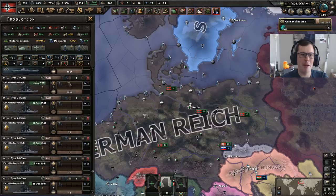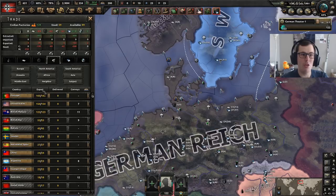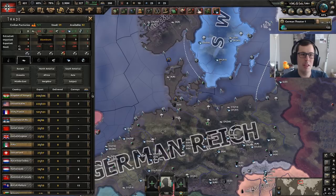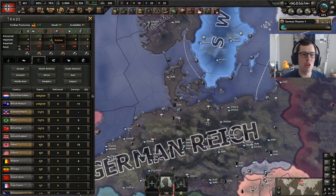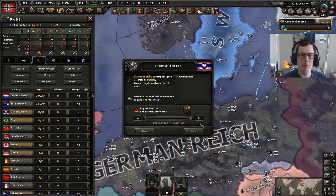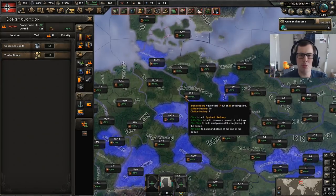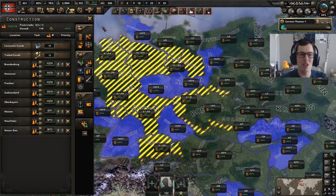I'm not going to worry about heavy tanks because we're facing the AI, and mediums are going to be fine for what we want to do. We are lacking a lot of tungsten — France, Portugal, aluminium, Hungary. We're lacking a lot of rubber. Siam can give us a bit, so what I should probably build is some synthetic refineries. All this, and we haven't even started the war yet — well, technically we have.